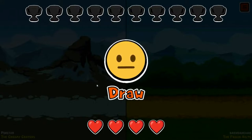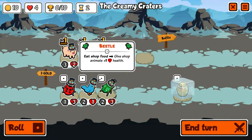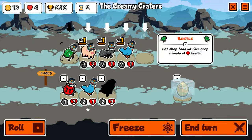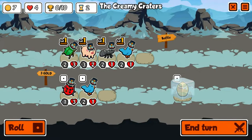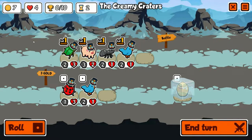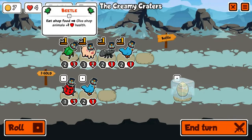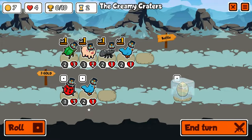Draws are fairly common and nothing to be ashamed of. No wins, no losses, but that's fine. Now here's another good one — the beetle! I do like a beetle, let's buy one. What the beetle does is give the animals in the shop a permanent plus one toughness, kind of like the duck but you don't have to sell it. What you do have to do is feed the beetle food, and if we give the beetle some honey that counts as food.